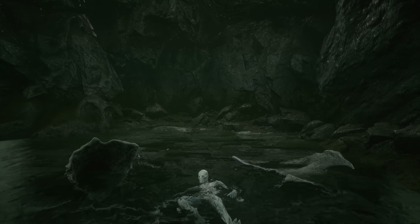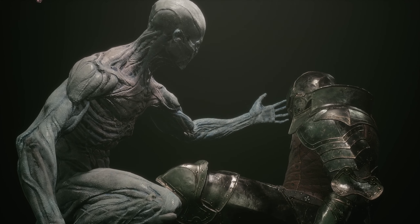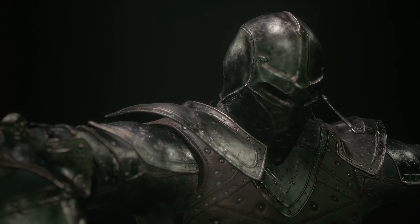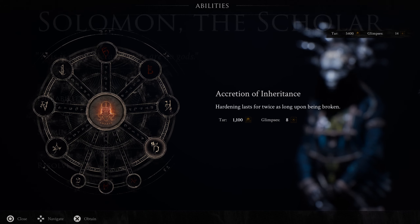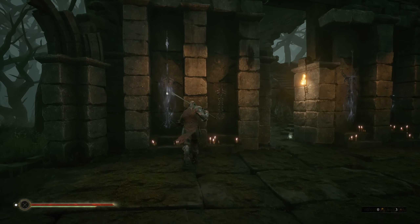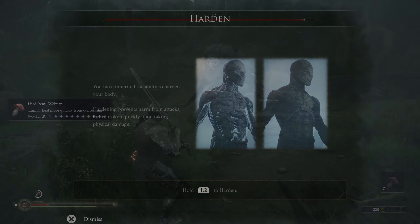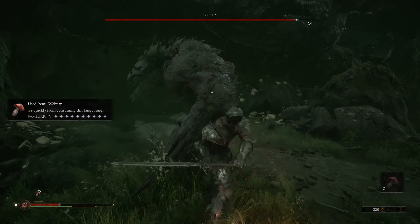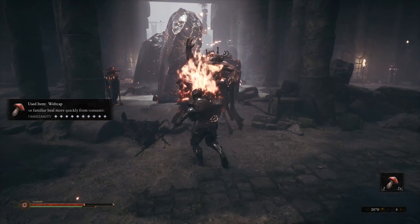The game is called Mortal Shell because you start out as an empty shell and you will unlock shells to inhabit, which can be thought of as classes or playstyles. Each shell comes with a different set of stats and a skill tree of passives to unlock. You can select your weapon separately from your shell. A unique mechanic is the ability to harden, becoming invulnerable to a single attack, which replaces typical blocking and causes a delightful change in gameplay.